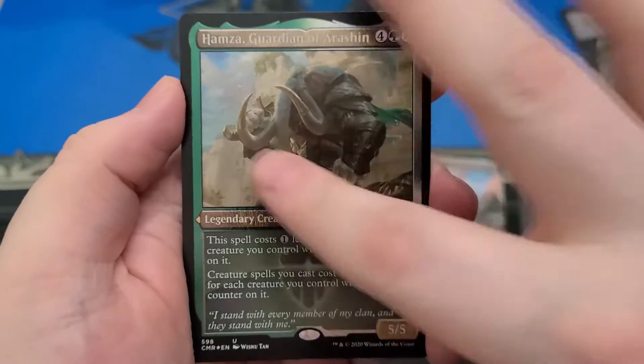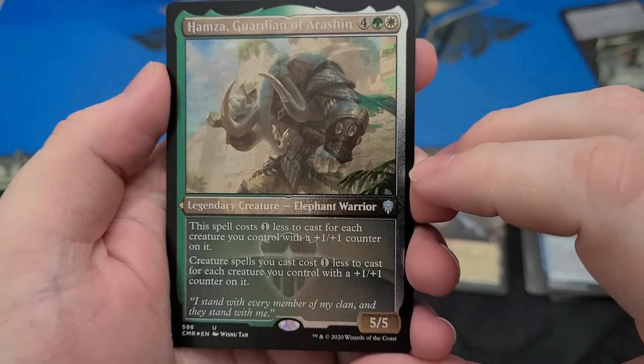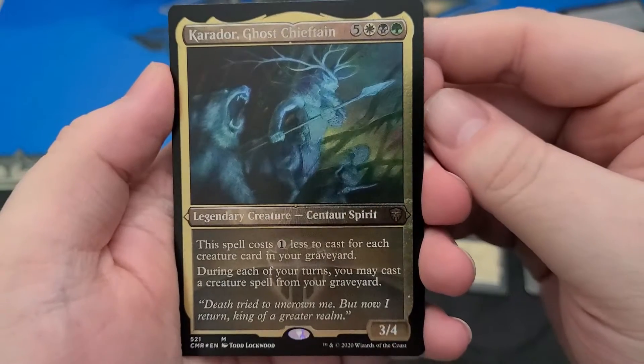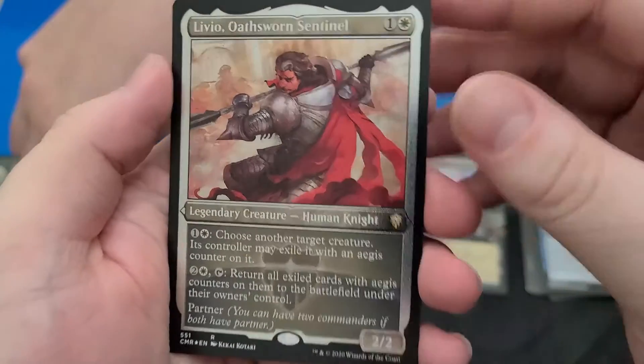These are the etched foils, I think. Uncommon — Hamza, Guardian of Arashin. Caridor, etched foil. Man, those look good. And Livio, Oathsworn Sentinel. I don't remember this one. These look really nice.